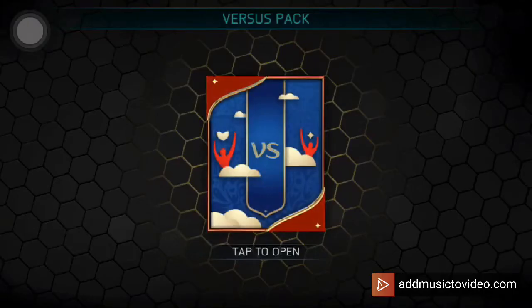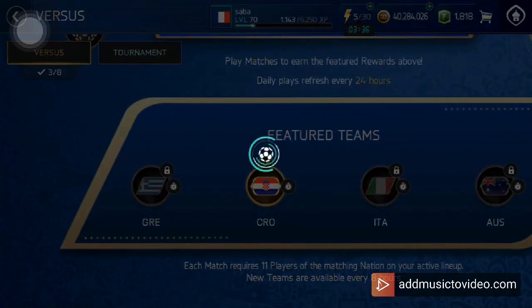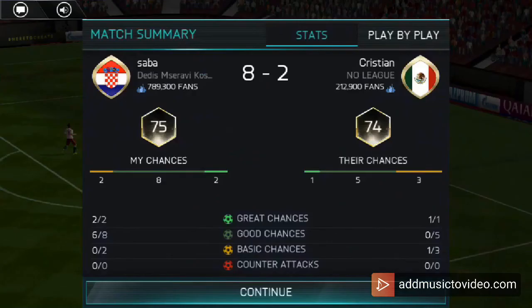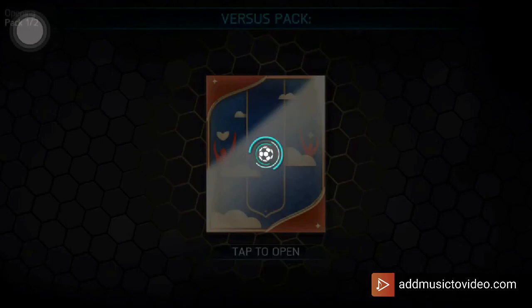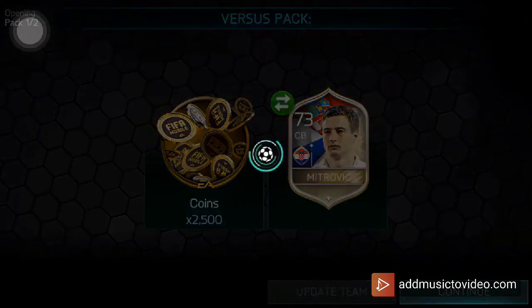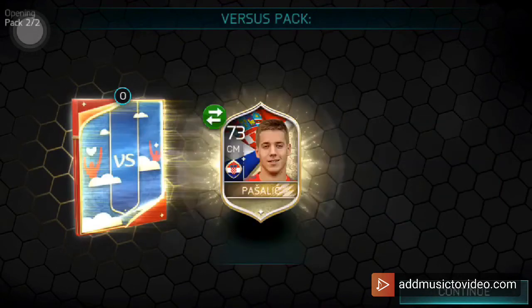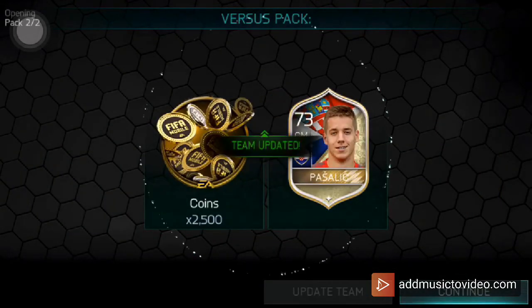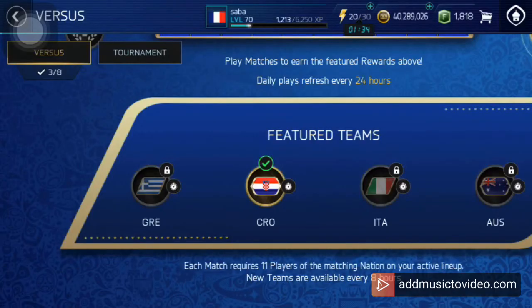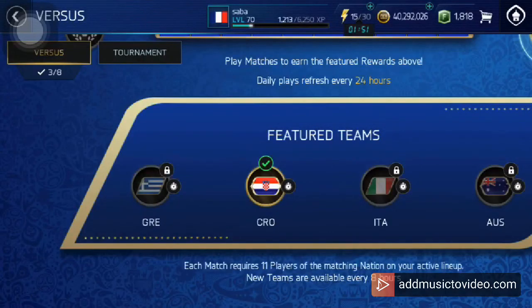Let's go ahead and open these packs — I'm also going to make another video on Sunday. I'm gonna complete Tier 3 of Argentina as well as Tier 2 of Croatia, and I have some France versus matches in the versus attack. We didn't get any elites from this one. If you watched my yesterday's video, I got 85-rated Sergio Aguero and 83-rated Marcos Rojo — really important for my Argentinian team. It would be nice to get at least one elite here but we didn't.